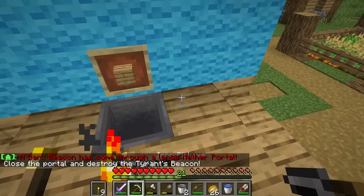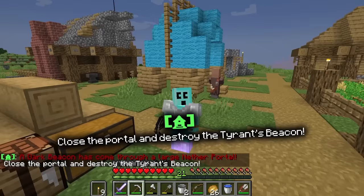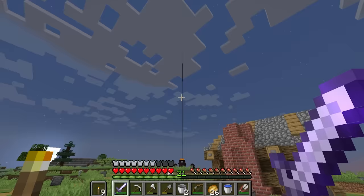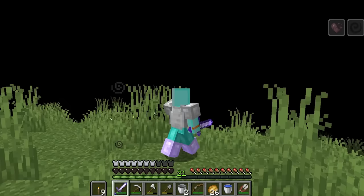A dark beacon has come through a large nether portal. Boys, I'm not ready for this. Close the portal and destroy the tyrant's beacon. You don't have to ask me twice. There she is. Oh gosh, that is a dark beacon. It's time to destroy the nether once and for all.